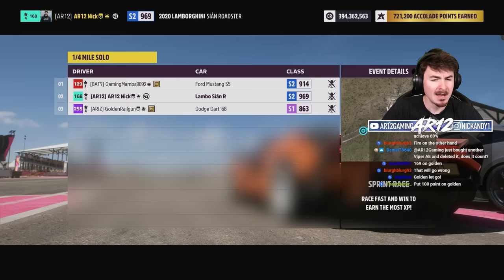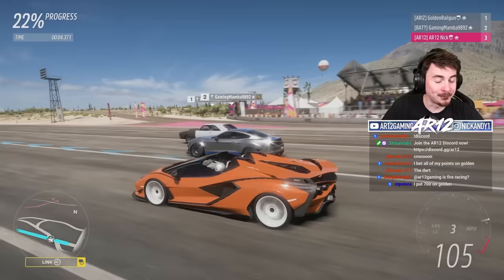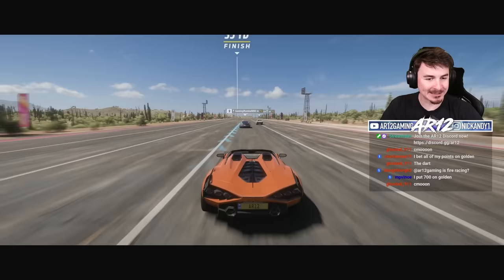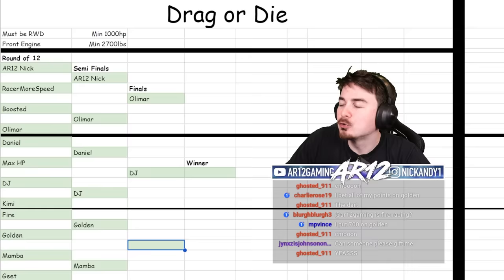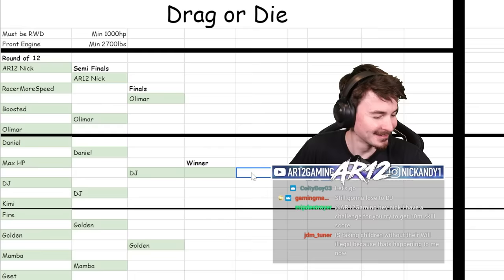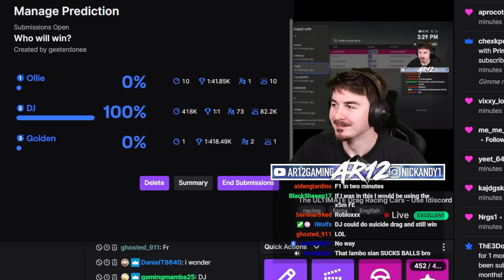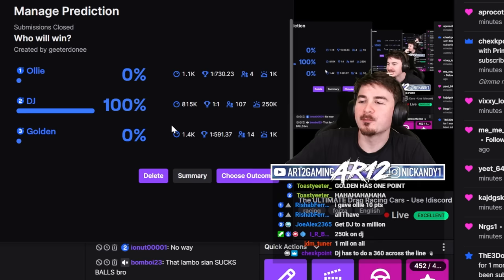So how's the prediction for this one looking? This is going to be such an interesting one. Good luck, boys — I think this one could be pretty close. Golden and they're fully tied, and then Golden's horsepower just takes them. I don't know how Golden made a 1,900 horsepower car look slow, but well done. Our final is Ollie, DJ, and Golden — who would have ever predicted this? No one. Barron put 250,000 points on Golden — that's not even worth betting on.